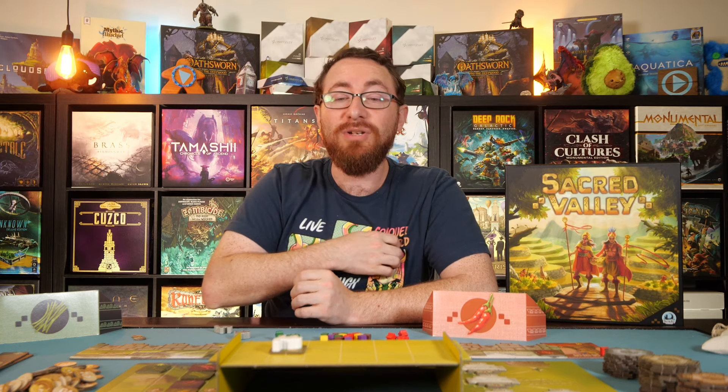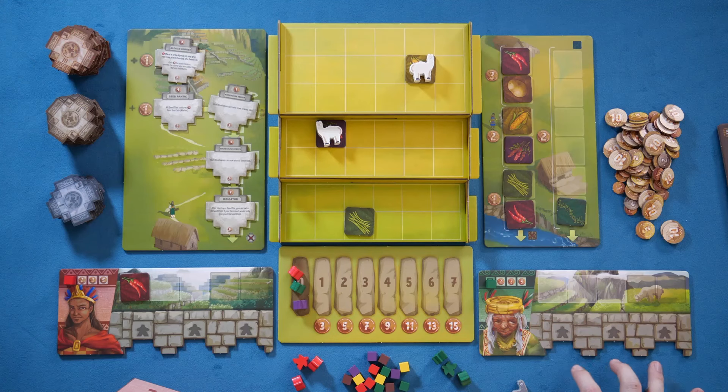You really do need to rely on the ability tiles to keep the game fresh — to determine why you'd pursue different strategies or where the leverage might be one game versus another. The central grid itself isn't necessarily interesting enough because of how small it is. It is effectively a 6x7 grid with 42 spots and limited ways to actually build and develop.